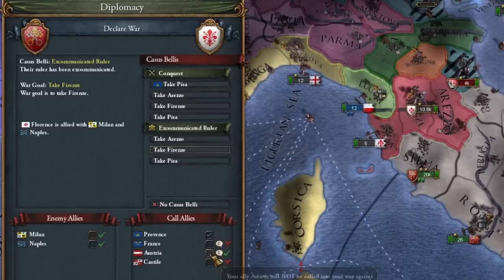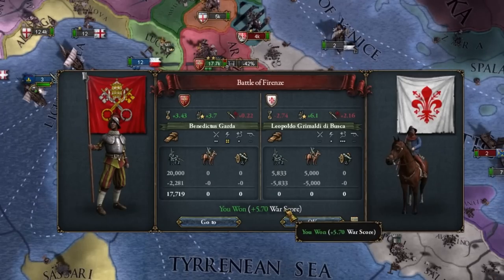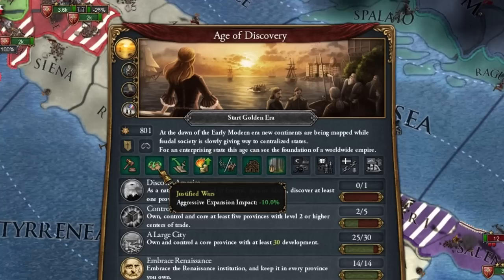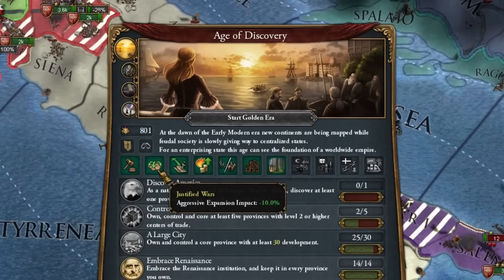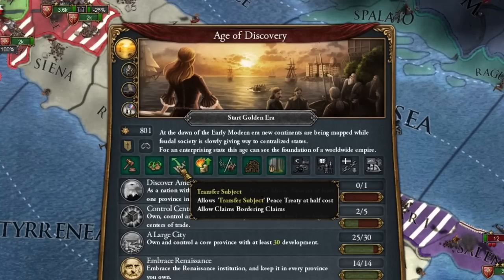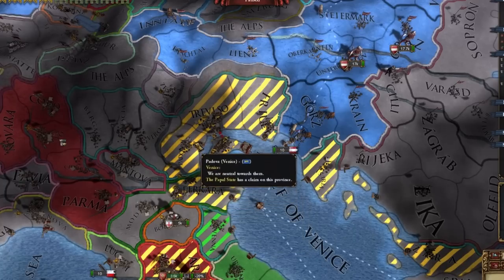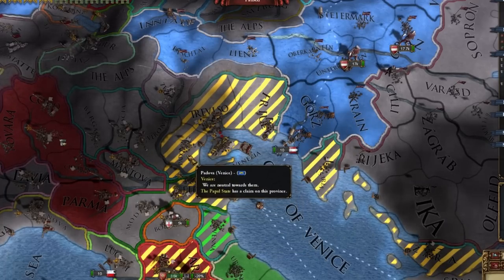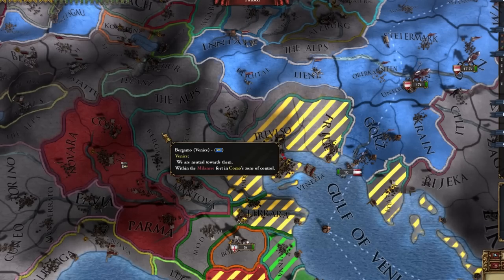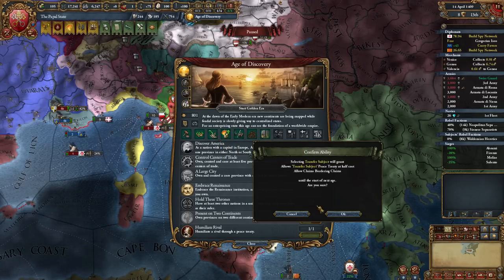Evil Florence — excommunica works. We attack, rather without the help of Austria. The Florentine army scattered before us. The first choice from the age: there are two very important ones for us. First, less aggressive expansion — minus 10 aggressive expansion on everything, that's a lot. The second, super important for us, is the transfer subject ability, which allows us to make claims alongside our existing claims. So when I have the entire Venetian coast already claimed, if I take it, I can then claim every province deeper in as well. I think I will take it because it will work better with excommunica.